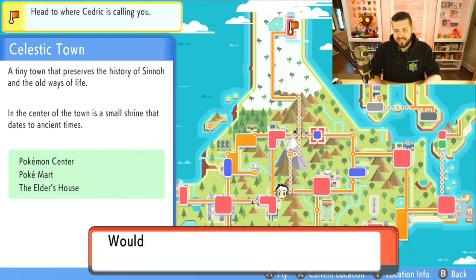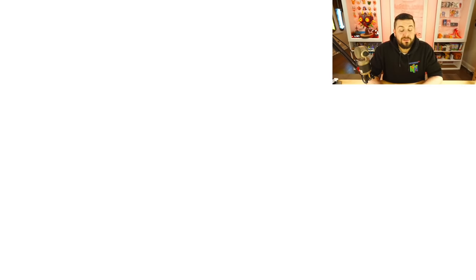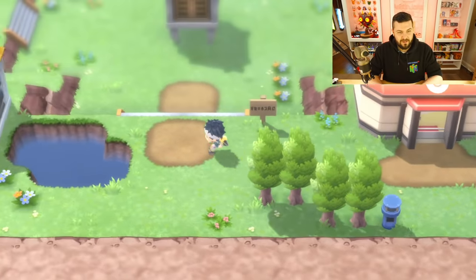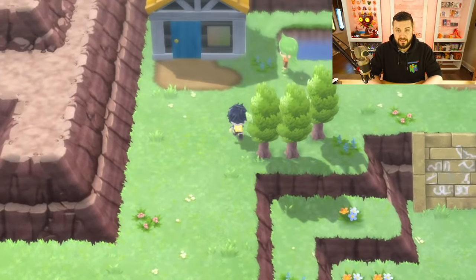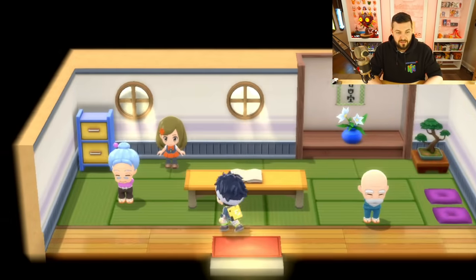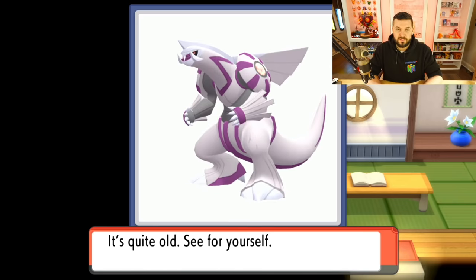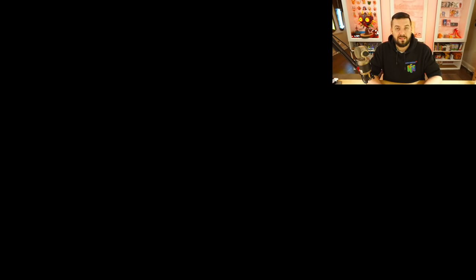If you don't have both copies of the game, as soon as you got your box legendary you could have come over here to Celestic Town. We're heading to Cynthia's grandma's house — the biggest house with the biggest roof — and she'll show you the other box legendary in that book, and that counts for your Pokédex.